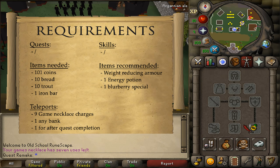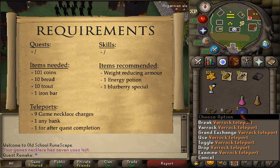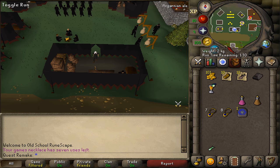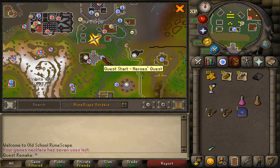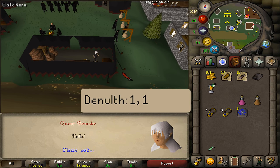You'll also need one teleportation method to any bank to grab your loaves of bread and trout, and one teleportation method out of Burthorpe after the quest is completed. Where to start this quest is right here in Burthorpe, just north of Taverley village. Let's talk to the NPC there and select option 1 twice.